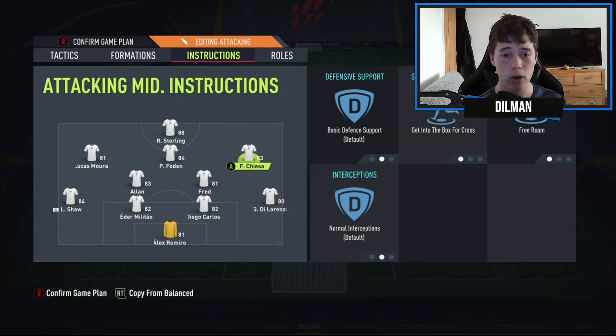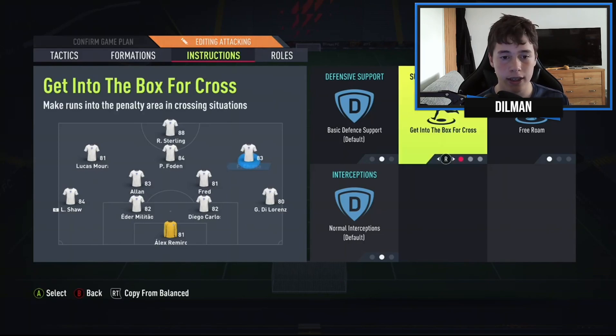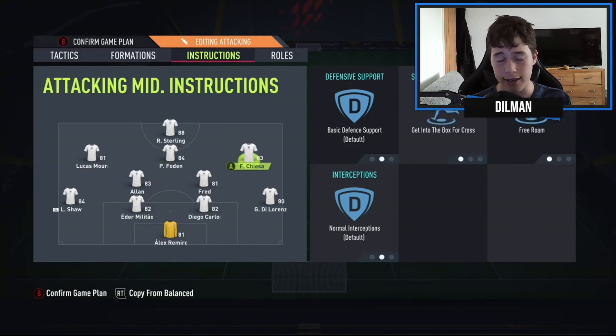You don't have to use free roam, but for me it works really well. Look at the space Chiesa and Lucas have in front, to the right, to the left, and behind them — you may as well free roam so they can drop into spaces and do the unexpected. You can turn it off if you prefer.